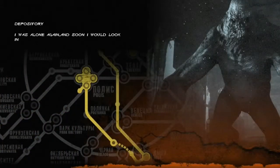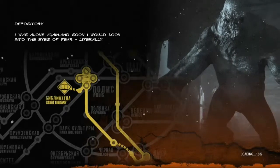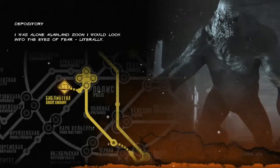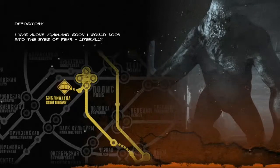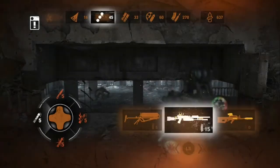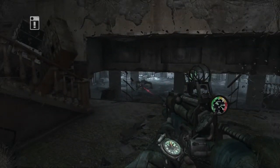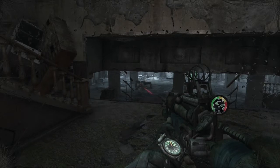Hey guys, Wired here once again bringing you another Metro 2033 Redux achievement guide video. This is for the achievement Heavy Reader, which is to take down a librarian. Hopefully after watching this video you'll be a bit clearer, or I would have passed on some knowledge to help you gain this achievement or get through this level as a whole, because there are quite a few librarians.